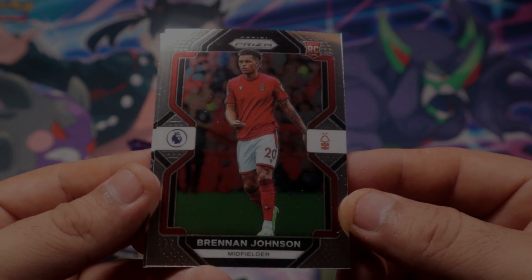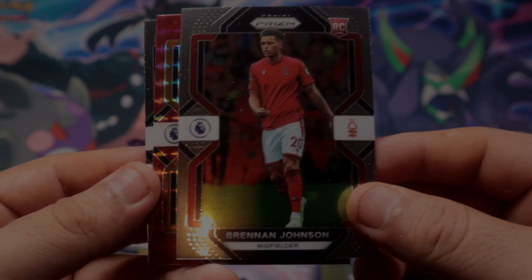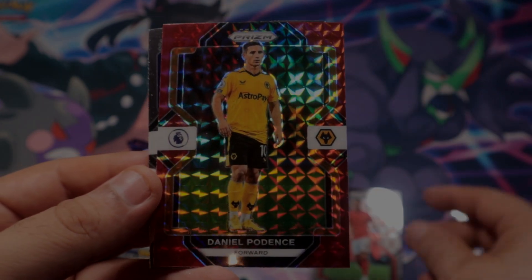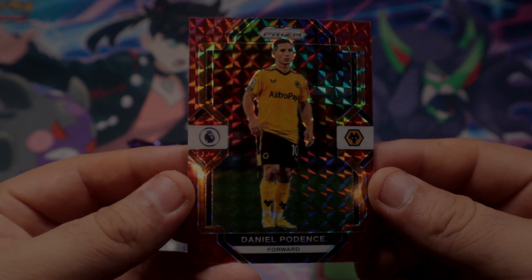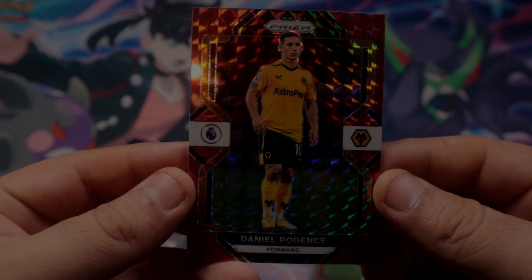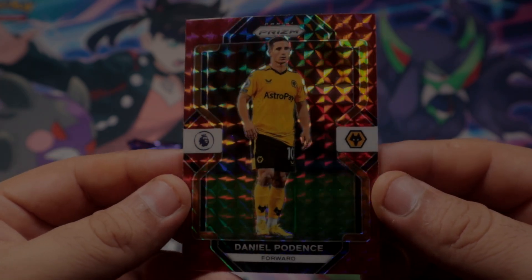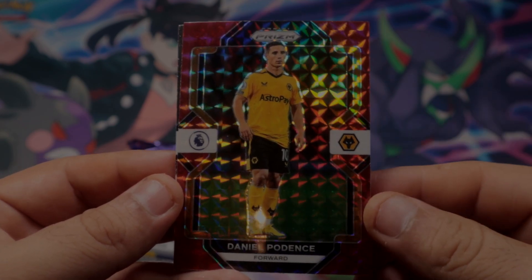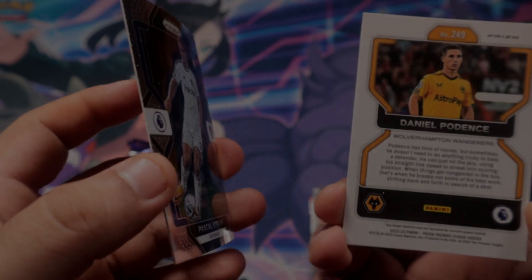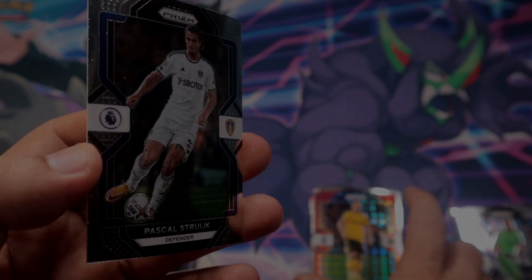Another base — Benjamin Johnson rookie. I think that's the red mosaic — Daniel Potency. Not too bad, not too bad. He's a Wolves player so that kind of helps out for the Wolves. And another base, of course.